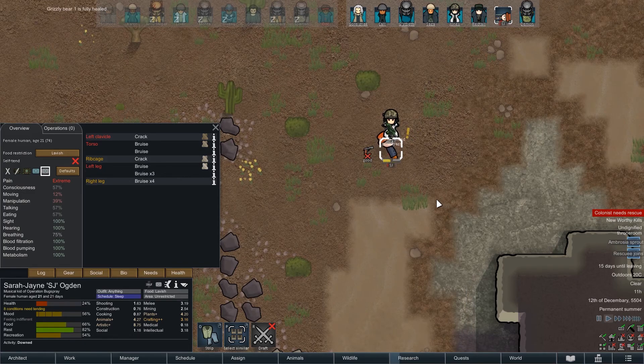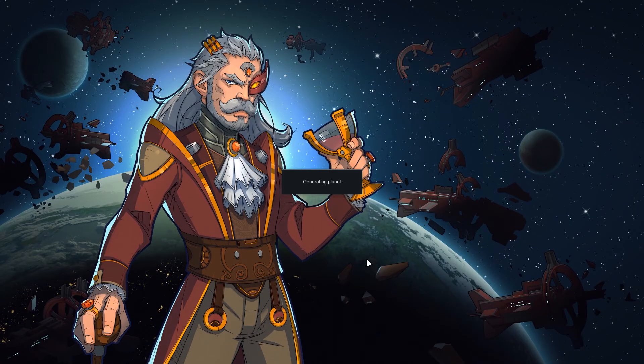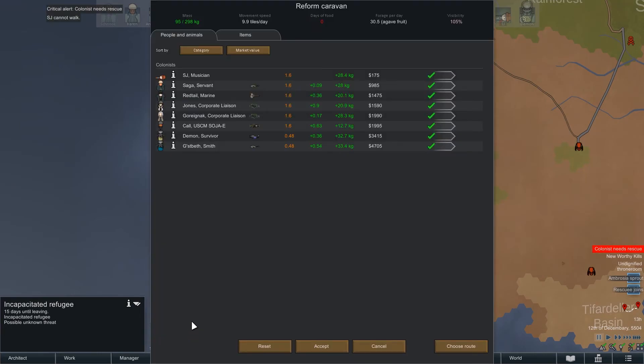Hopefully, once I've stabilized you enough, you'll be able to walk. Right. Any more bruises? Last couple, I think. Yeah, one left. Okay, let's take you with us. So that was a non-event. It does say you can't walk, though. Let's see if I can take you with me. Says I can.